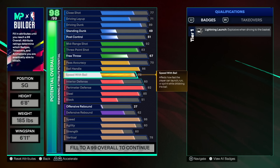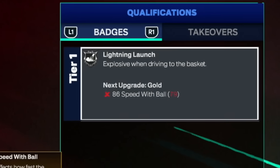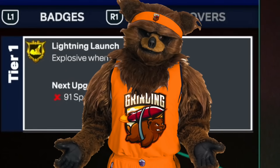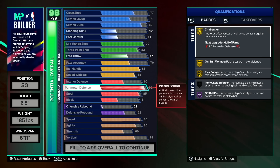We have a 78 speed with ball, which is only enough to get lightning launch to silver. Similar to last year, 6-foot-8s can't get a high enough speed with ball to get gold lightning launch. But with the new max plus one badge, once we unlock silver lightning launch in-game, we activate our max plus one and we will have gold lightning launch on this build. You are going to be speed boosting on a 6-foot-8 demigod build — this is a game changer.